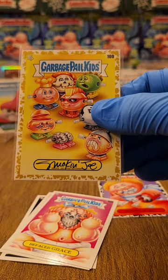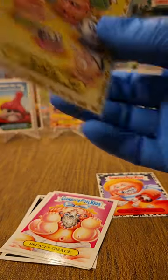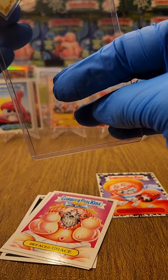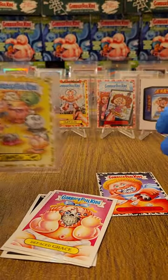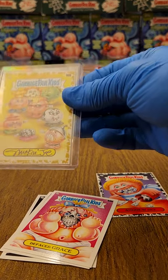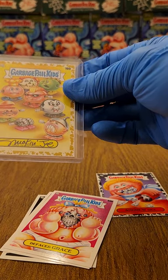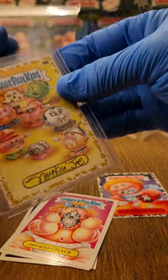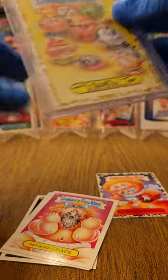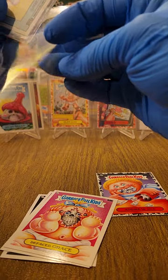Hell yeah! Hell yeah! Smoking Joe, brother from another mother. And you know the drill — I do put these in 59-pointers. It might not be as tight, but honestly it also doesn't put any pressure on the card. I've noticed that with just the plastic in there, the penny sleeve actually holds it snug so the card doesn't fly around if you were gonna ship it.